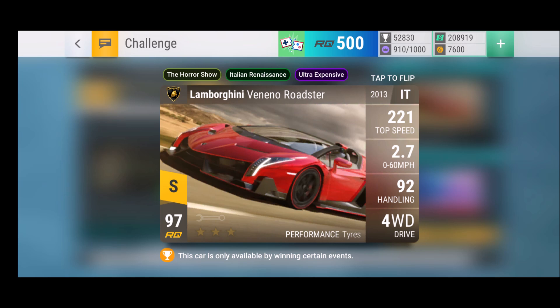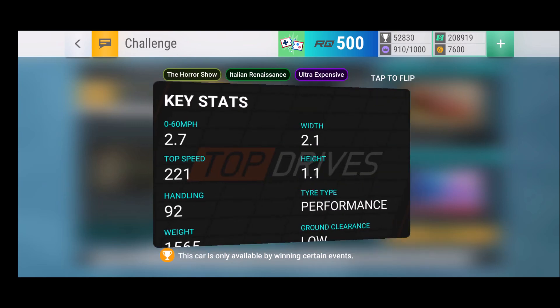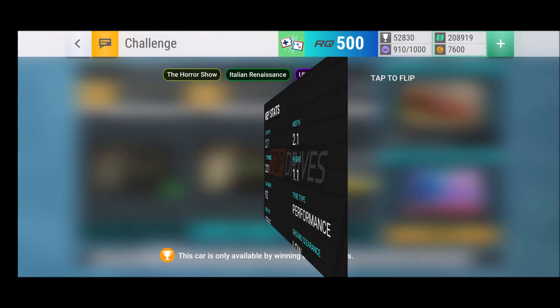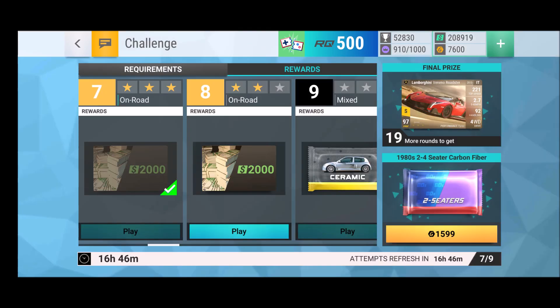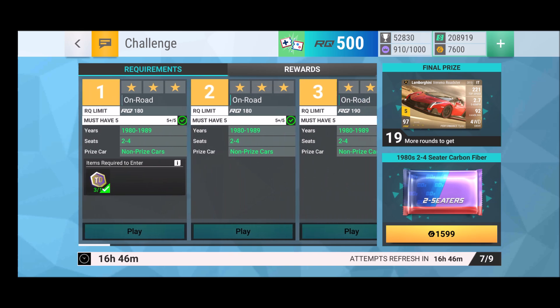The Horror Show — ultra expensive Italian renaissance — kind of indicates there might be something following this one. The Lamborghini Veneno Roadster: 2.7 zero to sixty, 92 handling, four-wheel drive, 221 top speed. Certainly a good ride, not the best in the game but one of the better Lamborghinis. To get this car, you needed to join those events three times to get the GT series token — simple as that.